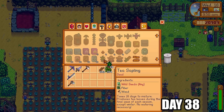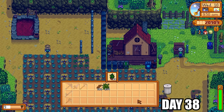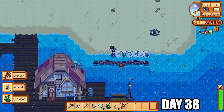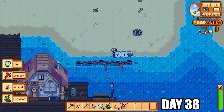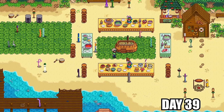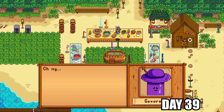Look at all the tea saplings — 99 in total. That's almost 50,000 gold coming back from those, a huge amount of money. I got a lobster out of a crab pot — super happy, one step closer to catching all the fish. It was Maru's birthday so I gave her a battery pack since she loves those, earning more friendship points. I put a gold-star sturgeon into the fish pond — the governor loves sturgeon soup and I get tons of friendship points.